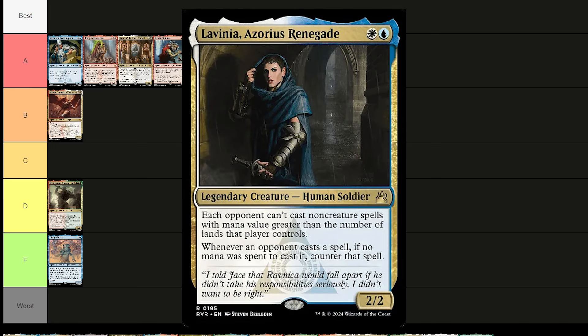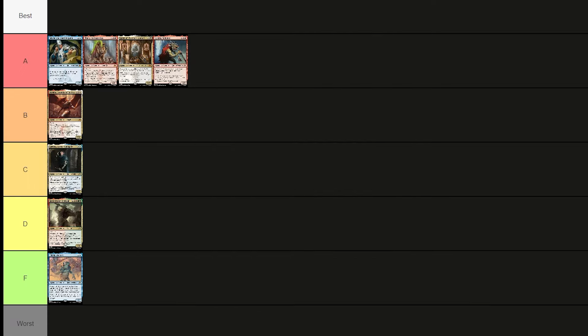Lavinia, Azorius Renegade costs a blue and white — a 2/2 human soldier. Each opponent can't cast non-creature spells with mana value greater than the number of lands they control. Whenever an opponent casts a spell and no mana was spent to cast it, counter that spell. She's controlly, kind of middle of the road, and depends on what decks you're playing against. Putting her in C tier.